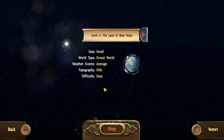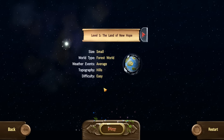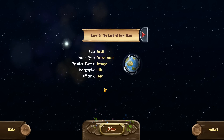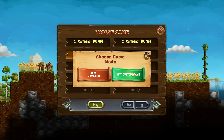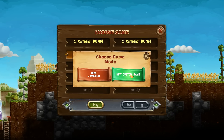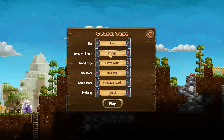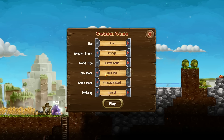The great thing about campaign mode is that it does have a tutorial - the first level tells you how to play the game, which is quite nice because it is a little bit complex in some cases, but it's still fairly casual. What we're going to do is play a custom game. The great thing about custom game is that you can customise the options, so we're going to keep it at small size with average weather events and a forest world.